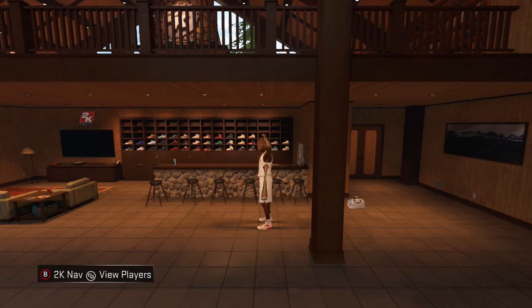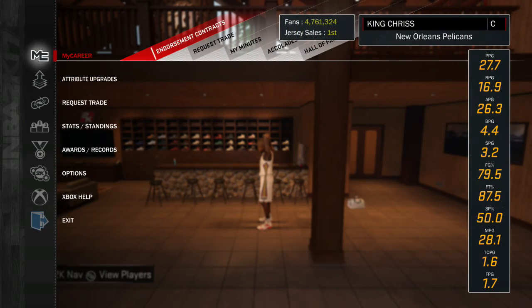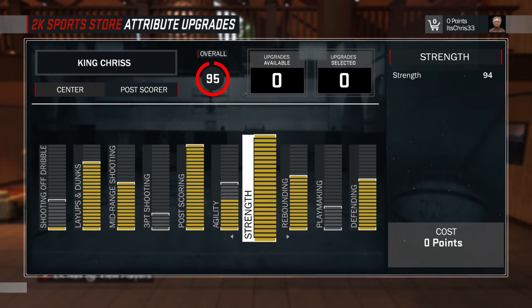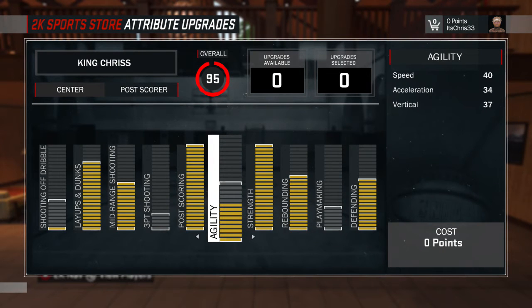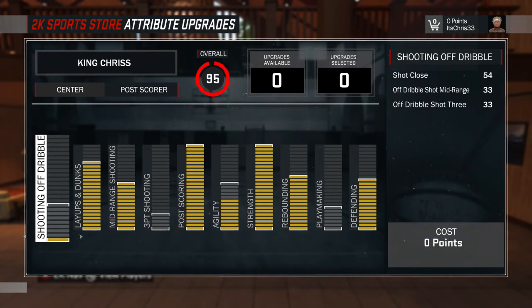Here we are in the MyCareer area. His stats are on screen — he is at 95 overall with maxed out layups and dunks, mid-range, post scoring, strength, rebounding, and defense. Don't be too worried about the agility because most of the time you're just going to be down low, and you don't need to touch three-point shooting because you're not going to be at the three-point line like that.